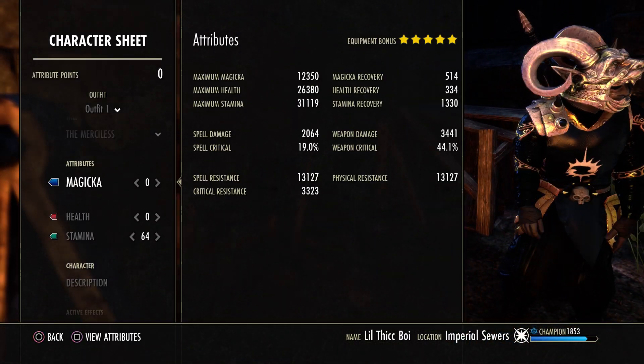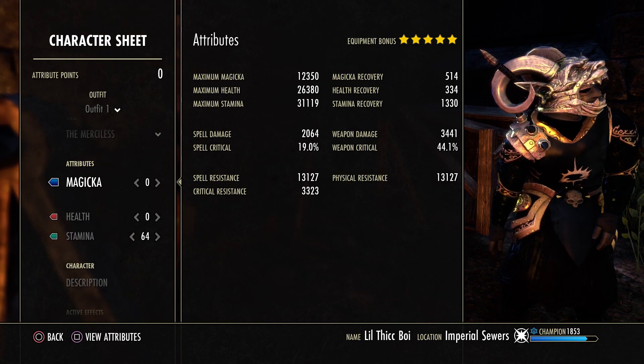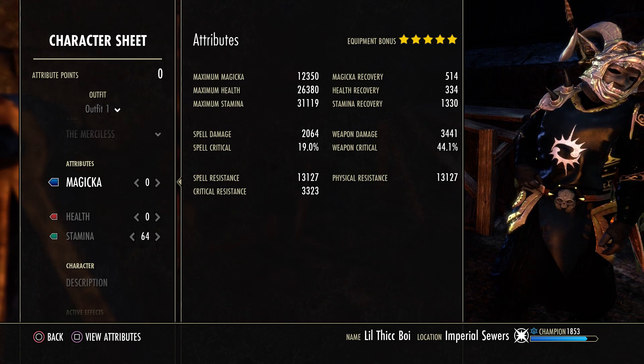Starting with the character sheet, we have 12k mag, 26k health, 31k Stam, 1300 Stam Recovery, and 3400 weapon damage, all unbuffed. We have 44% weapon crit.